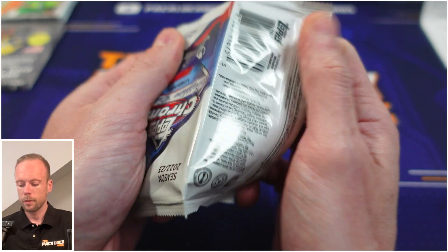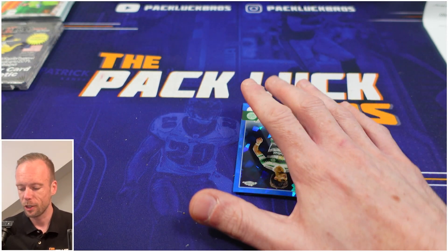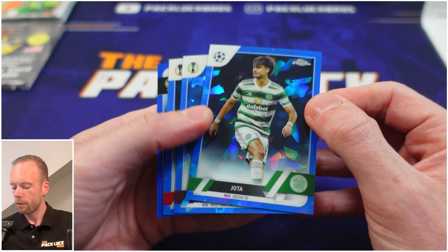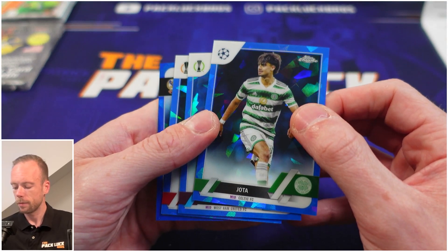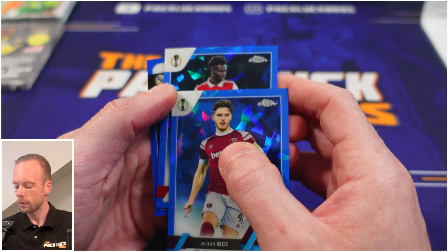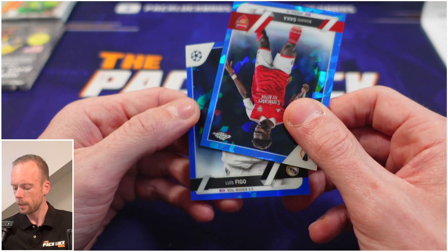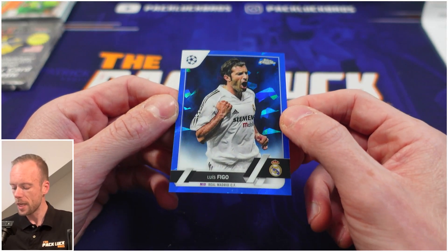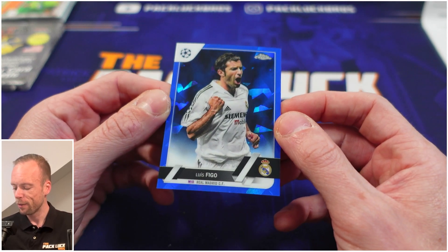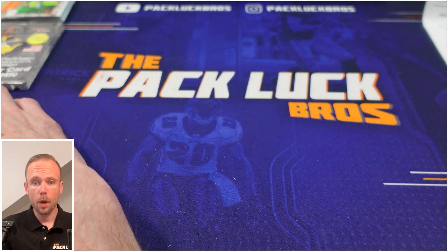Our last pack. Brock did an awesome job selecting the products and packs. This is why I love Sapphire — the blue cracked ice design, I mean, what's not to love? Here we go — Rice, Arsenal. Then we go to Saka, and the last one is Real Madrid. It is an old school Luis Figo — nice one, really nice one. I love the design, the photography, the blue cracked ice, everything about it.